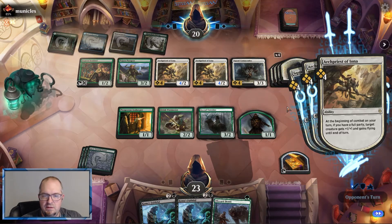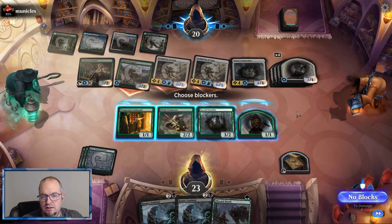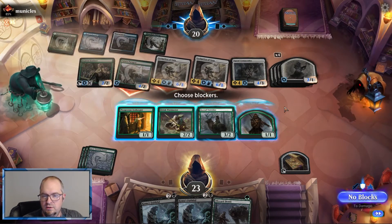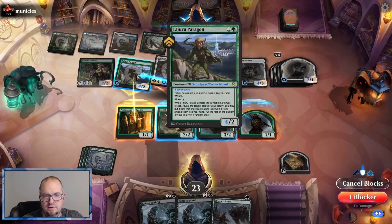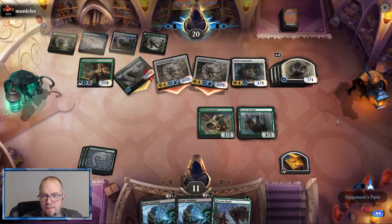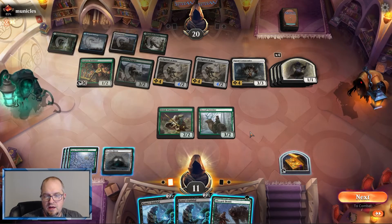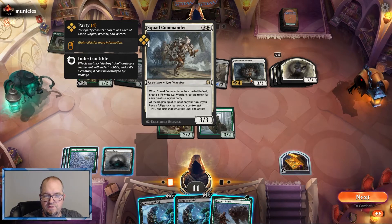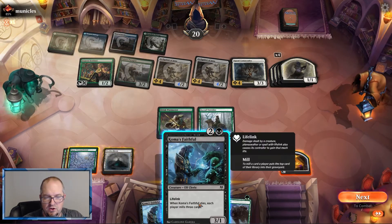Yeah, that's really bad. This deck is pretty good — it combos really fast. Okay, this guy is flying and indestructible, this guy is flying indestructible — we can't do anything about them. We can kill the Paragon like this. Okay, we play a Koma's Faithful. Each creature in your party — if you have a full party, creatures you control get buffed. Okay, so I have to kill that guy. We're not in good shape here, that's for sure.